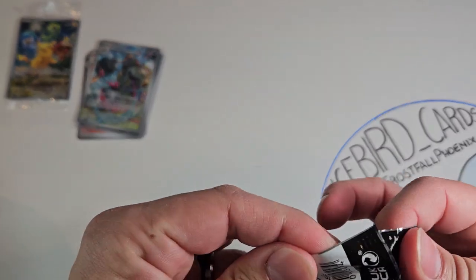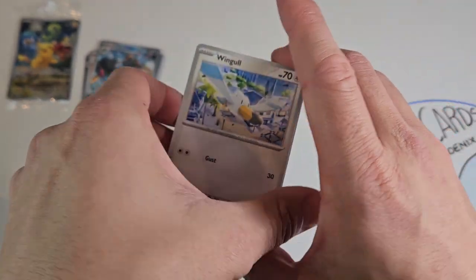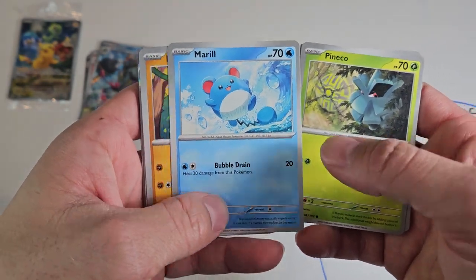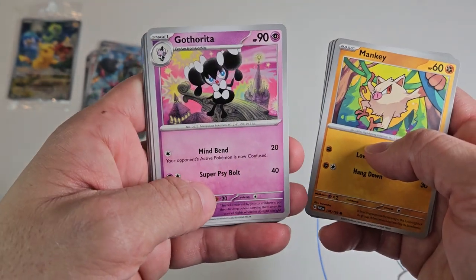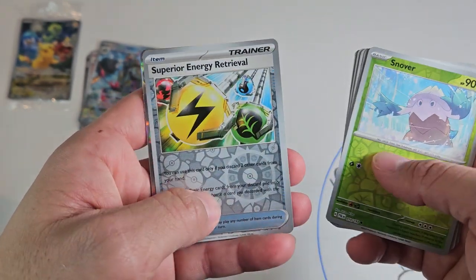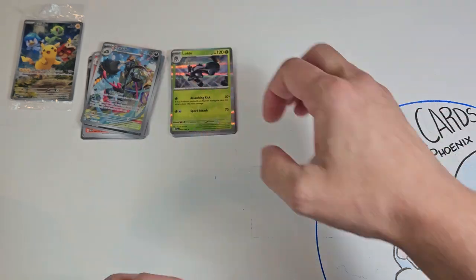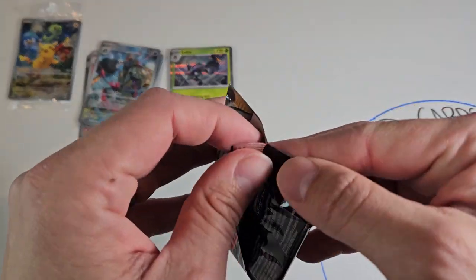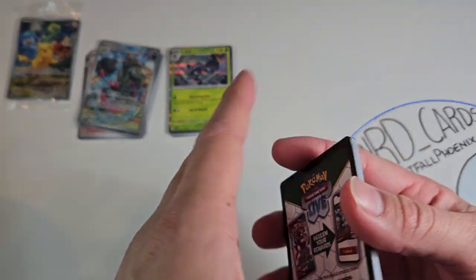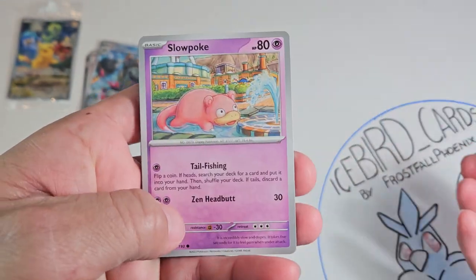Pack number two starting off with Wingull, Pineco just chilling in the tree, Meril, Mankey, the reader, Honchkrow, Sudowoodo, Snorunt reverse, Superior Energy Retrieval reverse, and a Low Kicks regular holo. Are you guys still searching for your chase card? The Iono special art rare — it is a very cool card, brings Pokemon Café ReMix vibes.